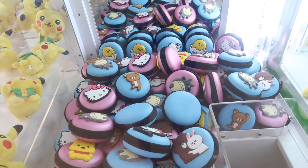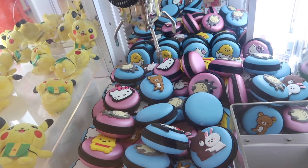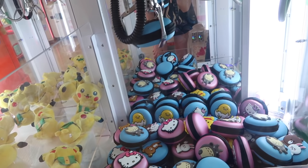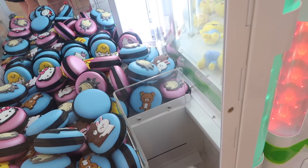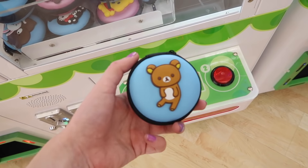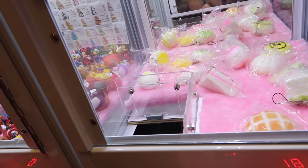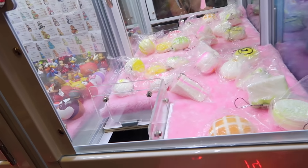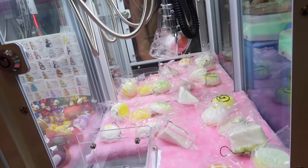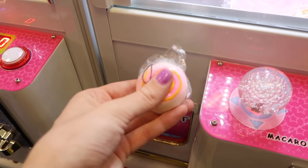I'm gonna try this pouch machine - I'm gonna try for the Rilakkuma pouch over here. Let's drop it right here. Good spin - that's actually a good spin. We might have gotten that on our first try. We got it - Rilakkuma pouch! That's really cute - a little coin pouch. I'm gonna try this squishy machine right here and I'm gonna try for this ball thing - I don't really know what it is but it's pink. I think we got it - I think it's some kind of roll with icing. Super cute - we got another squishy!